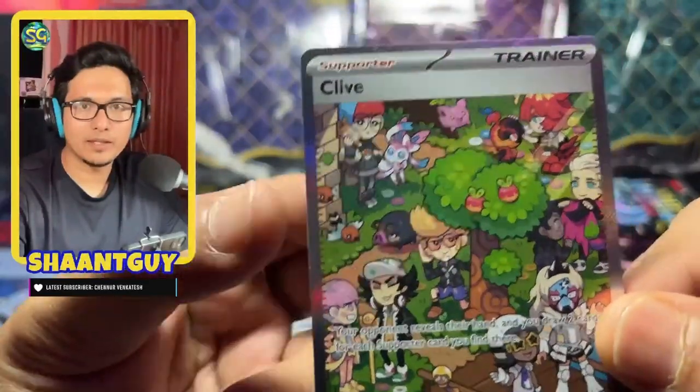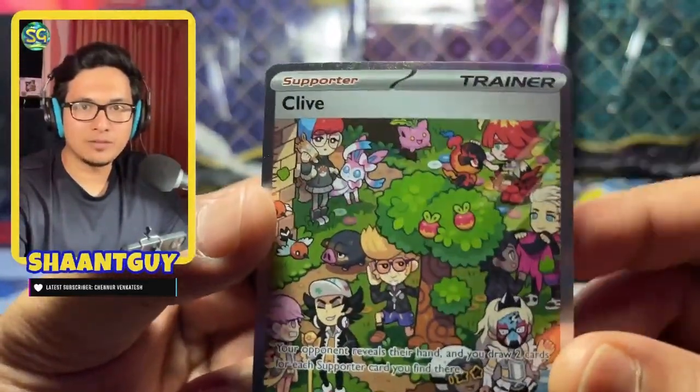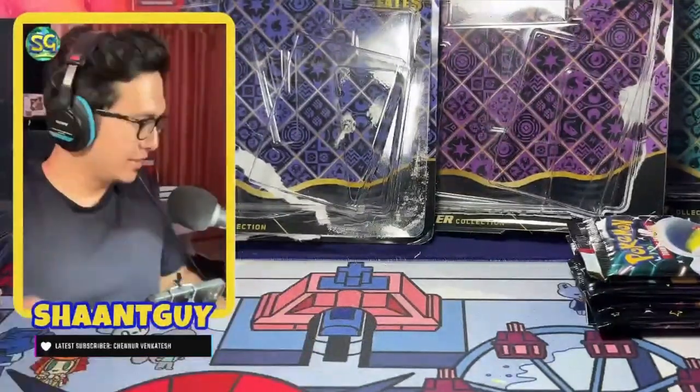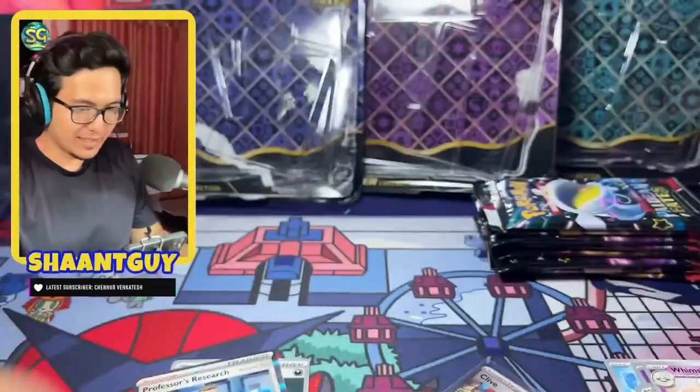We have Sylveon with Penny at the back, and we even have Miraidon over there — just brilliant. What a beautiful SAR to start off this video! I think we're going to get really lucky today. These baby shinies are a set of 129 cards by themselves, so it's like a set within a set.